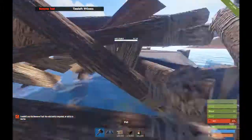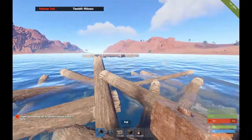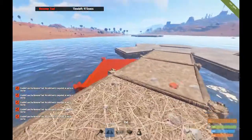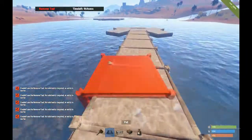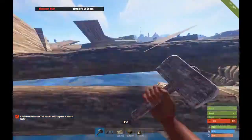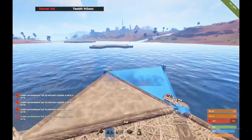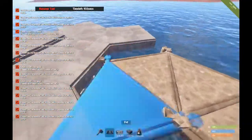Now what we're gonna do is remove all of this, then upgrade this to stone, and now you're gonna do it on the other side: two, three, four, five, six, seven, eight, nine.